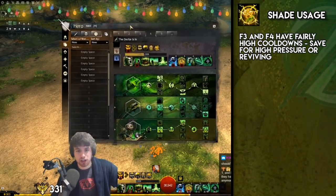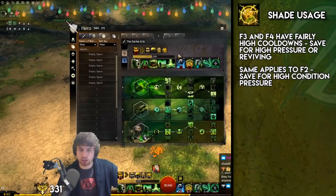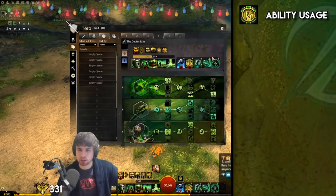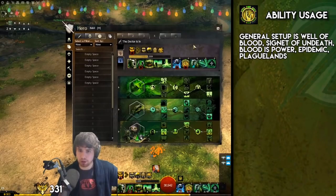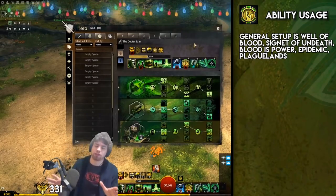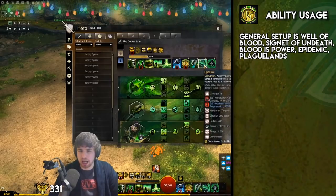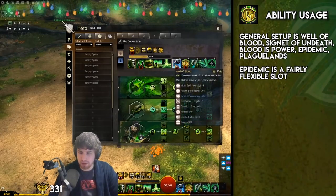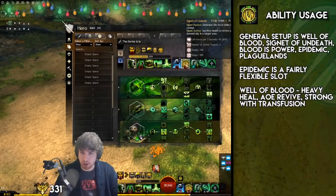That covers it for the traits and general setup. For utility skills, we obviously have Scepter Torch and Scepter Warhorn. Our key abilities are going to be Well of Blood, Signet of Undeath, Blood is Power, Plaguelands, and Epidemic. This is the general setup you're going to want to run on most bosses. The slot that we can swap out is going to be Epidemic — it's obviously not good on every fight since not every fight has adds.